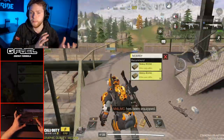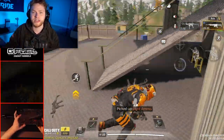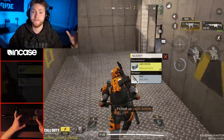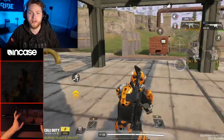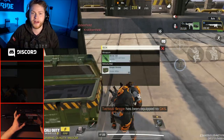Most notably Warzone, because that is currently the biggest battle royale in the world right now, and it is a CoD battle royale so it's going to fit very similarly to the CoD Mobile battle royale. So let's go ahead and break down how the CoD Mobile health system works right now. Basically when you land into the game you start with 100 HP — very simple.